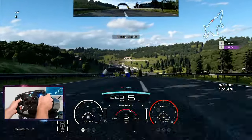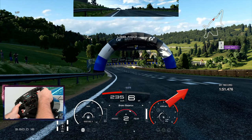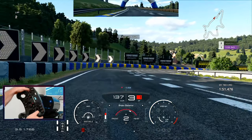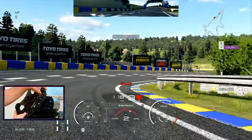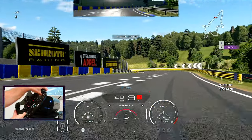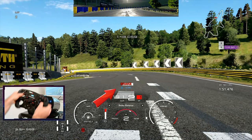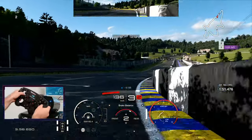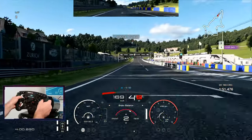This next section is where you can lose a lot of time and speed. Brake when you see the markers on the right — the white line in the middle of the track is your braking point. Try to hit the apex and get back on the power as soon as you possibly can. When the white lines in front of you end, this is the point where you just tap the brakes and go back on the power.